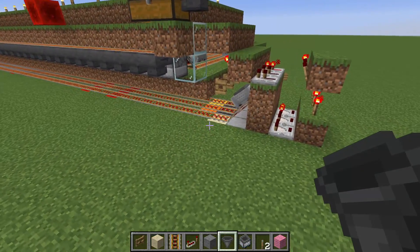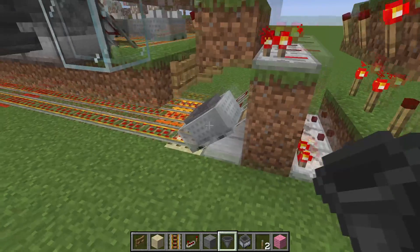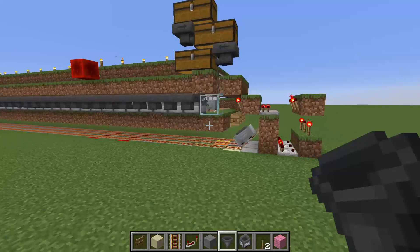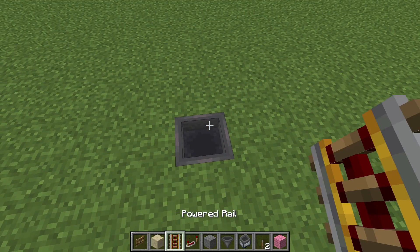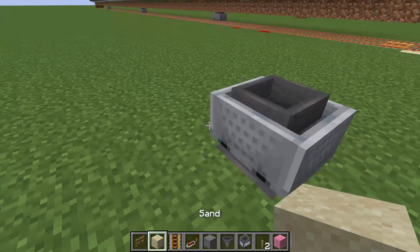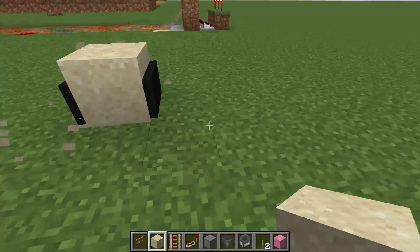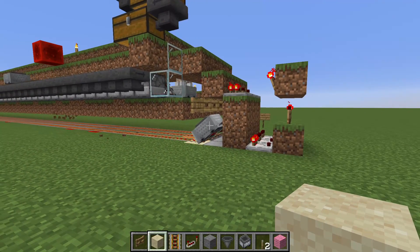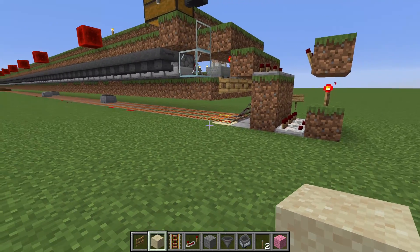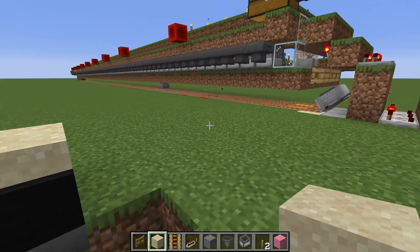One last thing worth mentioning about the big farm is that the first line of the unloading system doesn't actually have a hopper. Instead, to keep up with the output, you need to put a hopper in, drop a rail, then put a minecart with a hopper on it, destroy the rail, and add sand. This allows the minecart to unload fast enough so it can go back and pick up more loot instead of spending all its time unloading. While this minecart is running around, the minecart with hopper dumps its loot into this hopper, and that is enough to keep up.